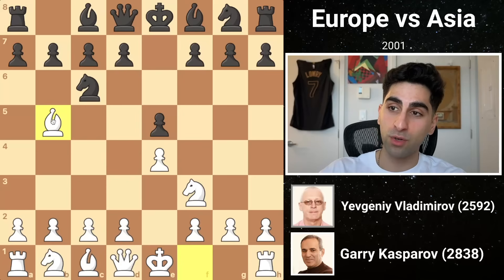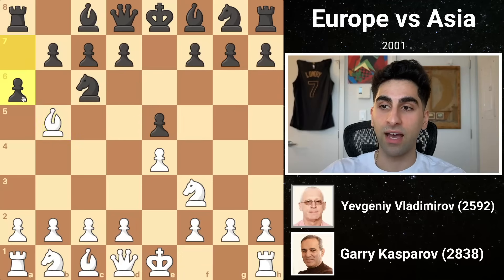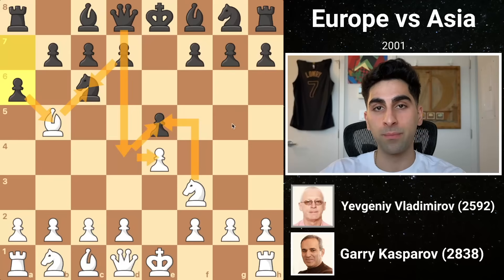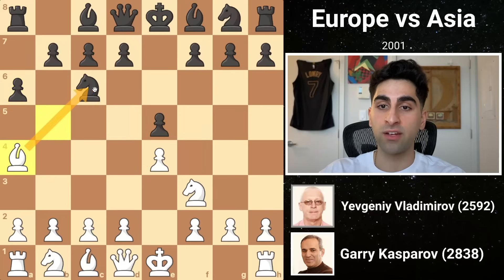White's third move attacks the knight that defends the e5 pawn from the attack by white's knight. Black replies a6, attacking the bishop, and we notice that although white could take the knight, after black recaptures with the d pawn, white taking e5 would be met by queen d4, hitting the knight and winning back the pawn. Kasparov calmly retreats the bishop, keeping an eye on the knight.